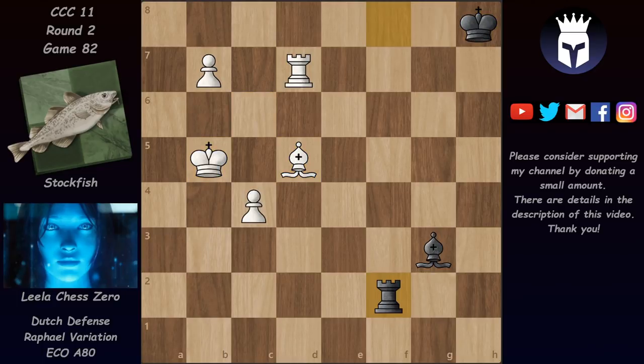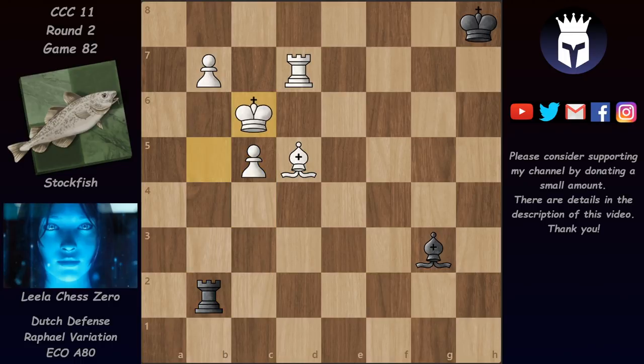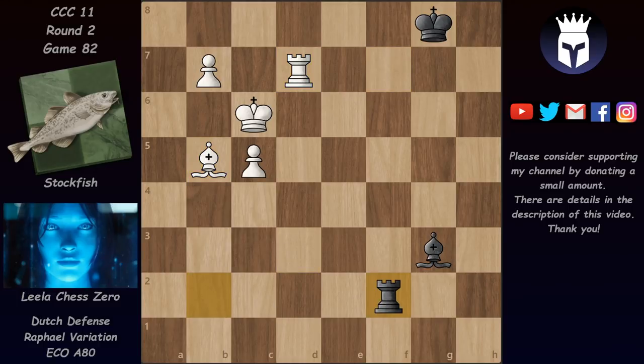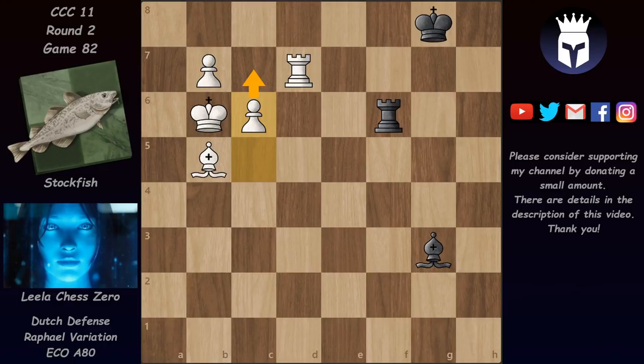And now rook b2 check, king c6, rook b4, rook f7, bishop d3, king g8, rook d7, rook b2, and now we have finally c6 - Leela only really needs just c7 to win this game. We have bishop f2 check and king a6, and now bishop back to g3 and now king a7. Stockfish has to do something now about the b8 square. Bishop f2 check would of course lose here after king a8.